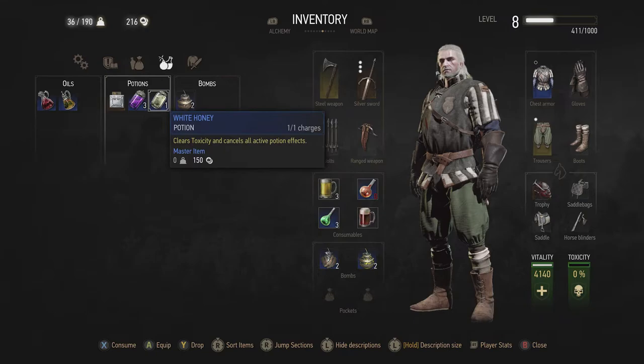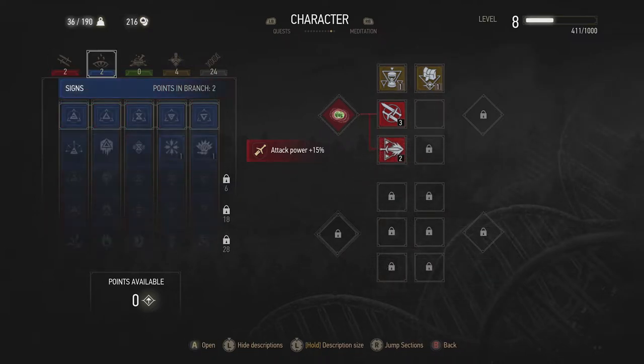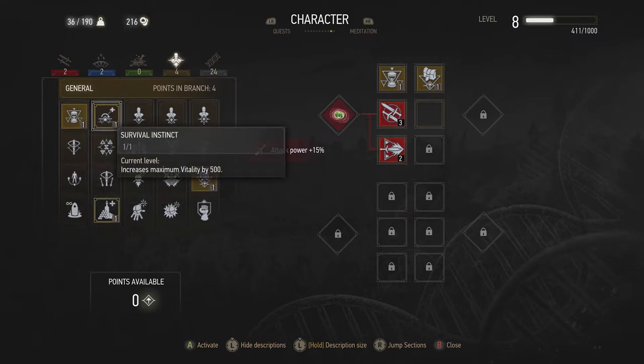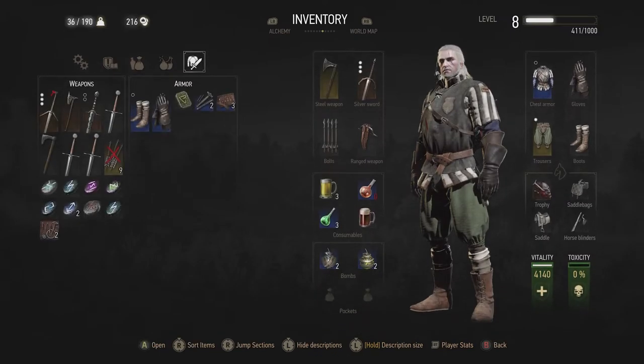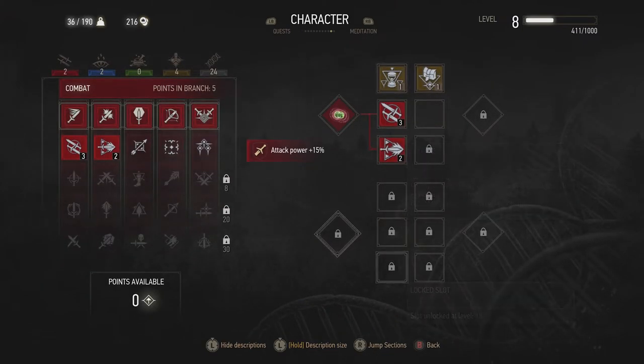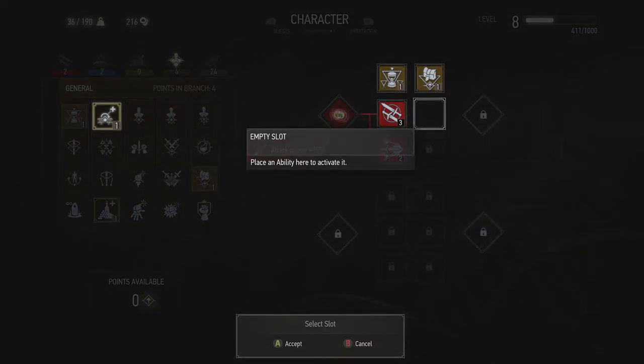There's another option to improve vitality. If you right-button over and keep going until you come to the Character menu, then go to General, there are some options here. One helps regenerate vitality, but this one will increase maximum vitality by 500 — that's an easy way of improving your vitality. A little gotcha here: if you forget to activate this once you acquire it, it will not affect your vitality. I already acquired this but haven't activated it yet. You need to activate it by pressing A, or whatever the equivalent is on your platform.